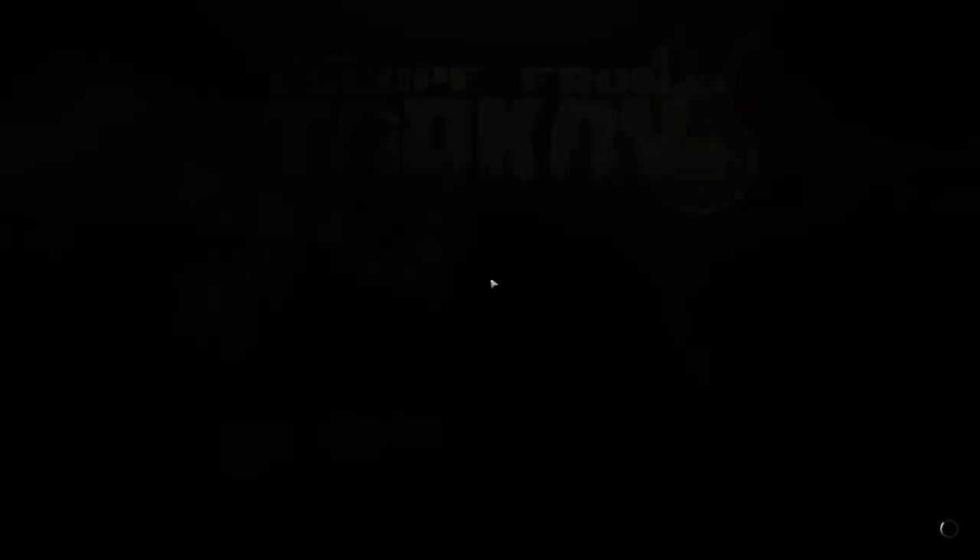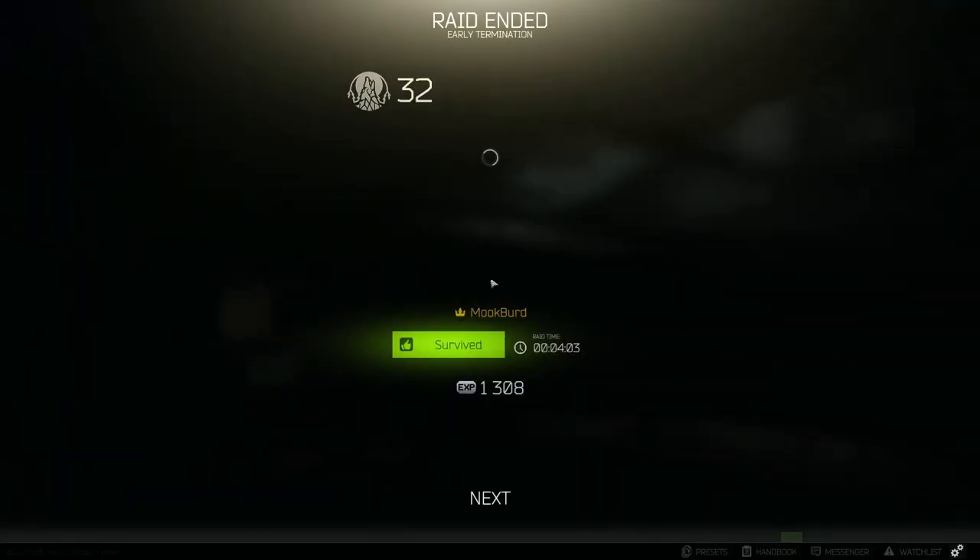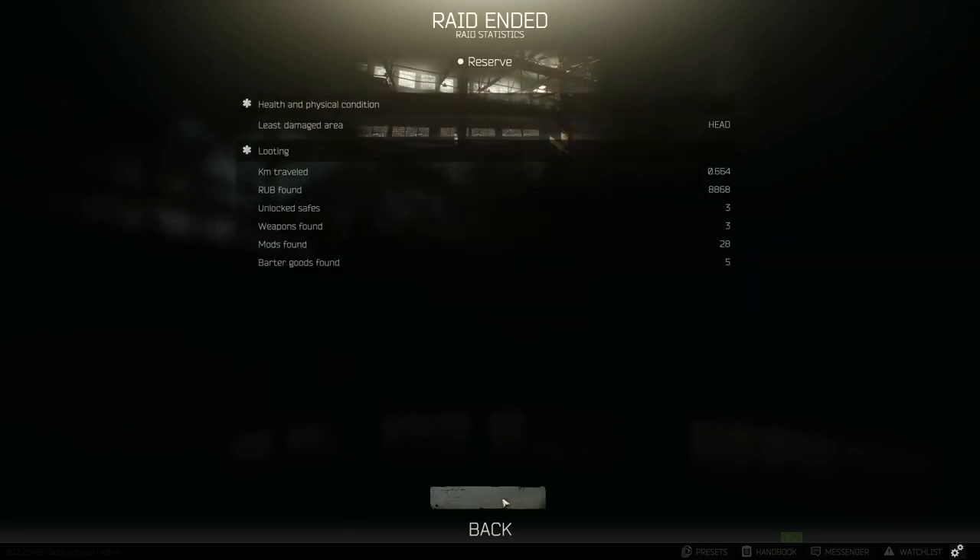Especially if you get like a weapons case, because running around with one, it fluctuates between one and 1.2 mill. And sitting over there exposed for — I think it's a ten second extract, maybe eight seconds — that's a long time to be sitting out in the open with nothing on, if you're doing a pistol run. I'll pause it right here because the servers are kind of slow, and I'll sell everything and we'll see how much I made on that run.